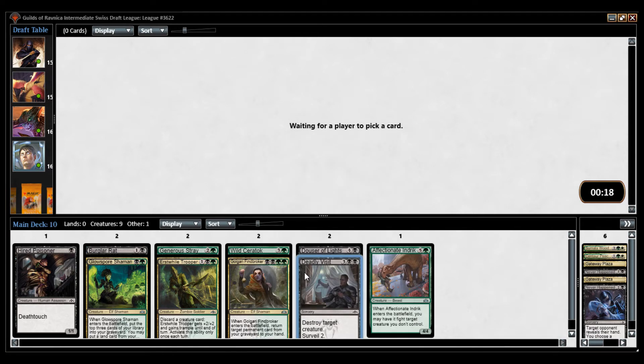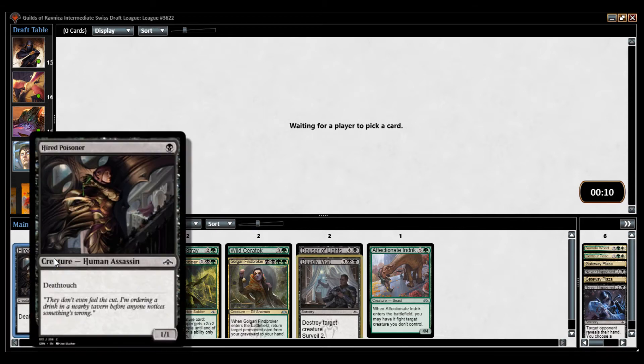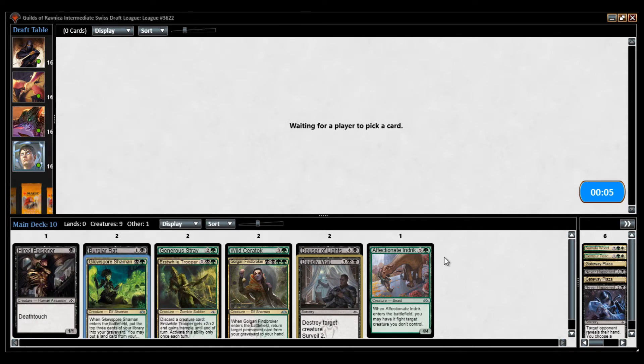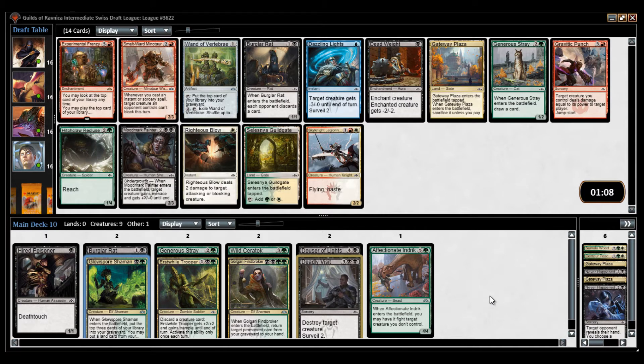I like a curve. We have some early defensive cards on the ground. We're gonna have a little bit of trouble against flyers, so you may want to pick up the 2G for a 1/4 Reach at some point. But here is a good card that is better than that. Deadweight is just too good — it kills flyers like Skynight Legionnaire. I think it's better than Generous Stray.